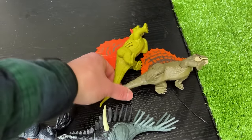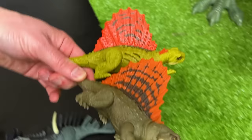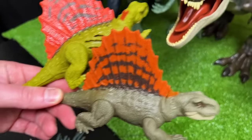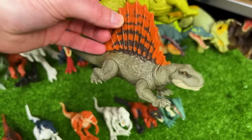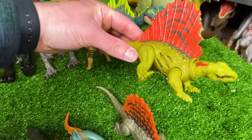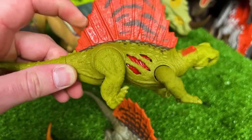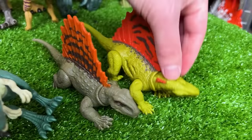Now we're getting down to the real small dinosaurs. These are both Dimetrodons and their spines make them look really tall, but actually their bodies are really short. This first brown Dimetrodon is a normal one with no special features. But this other Dimetrodon actually has battle damage on the side like many of these other small figures, which is pretty cool.